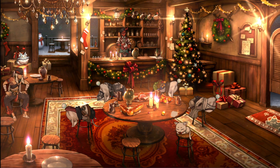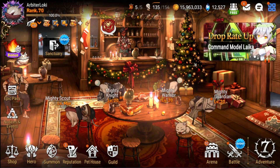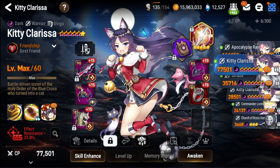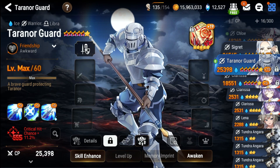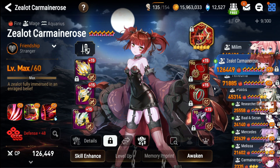There are no 4-star hero banners, but here are all the 4-star heroes you will need. For Expeditions: Cid, Rose, and Kitty Clarissa. For hunts: Leo. You will also need 3-star heroes for Expeditions: Hazel, Tarnargaard, Helga, Ruzid, and Zealot Rose.